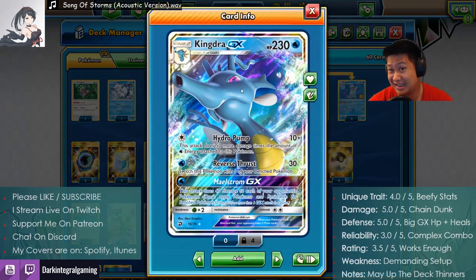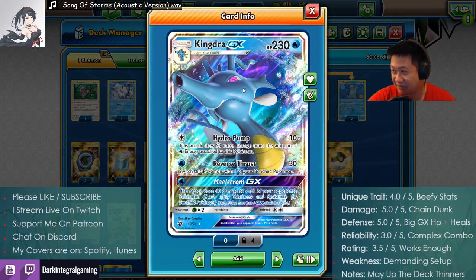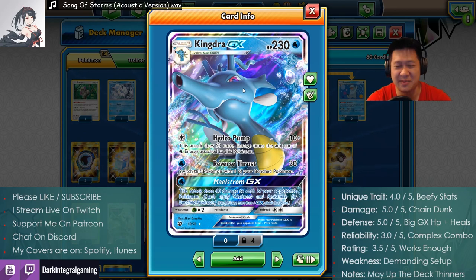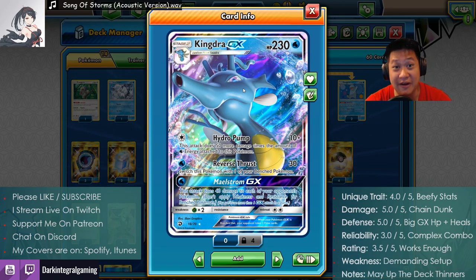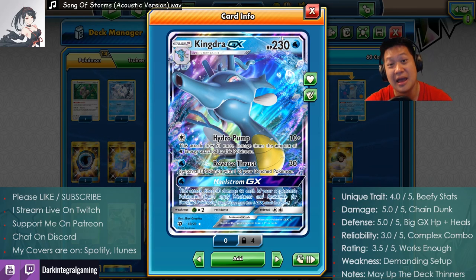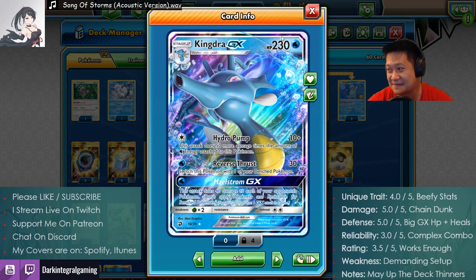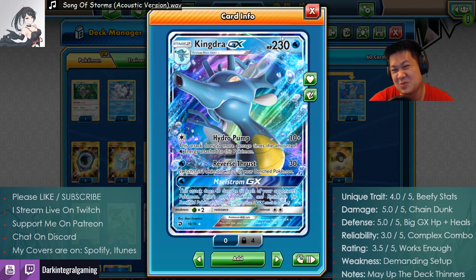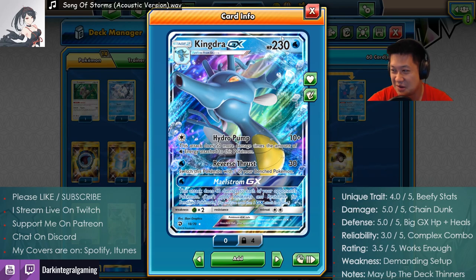It's a tough setup once you try it — Stage 2s are a bit of a headache. So weaknesses — it's the demanding setup. Final rating: I'm going to give it a 3.5. I like the payoff of the stats — the stats are nice and you can pull it off. So it works enough. It's a 3.5 — kind of, sort of, maybe do it again, not so much.